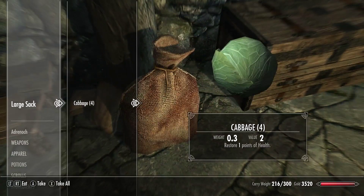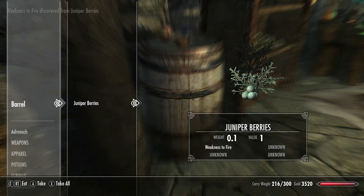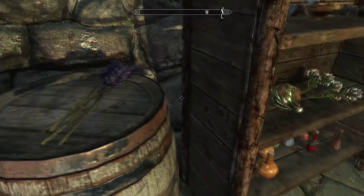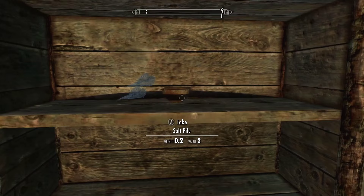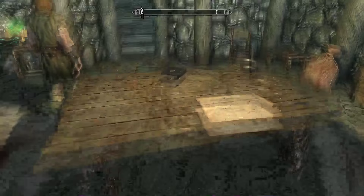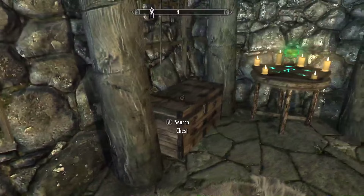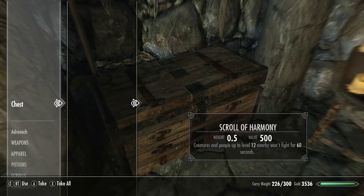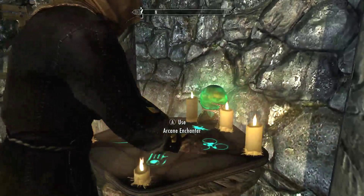We have the Rise and Fall of the Blades — interesting, why is that book randomly there? Some cabbages, we'll eat them. A chest that's empty — if we store things in there they will not disappear. We have a whole bunch of alchemical ingredients including a giant's toe — pretty rare — lavender, a whole bunch of potions, a taproot, tundra cotton, slaughterfish eggs, salt pile, ice wraith teeth. Over here we have some arrows, various weapons not of use to us, a scroll of harmony worth 500 gold, a Blade sword, an orcish sword, a steel sword, and an arcane enchanter.